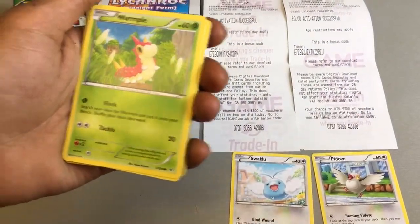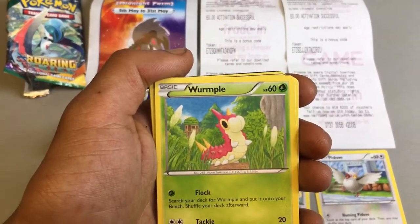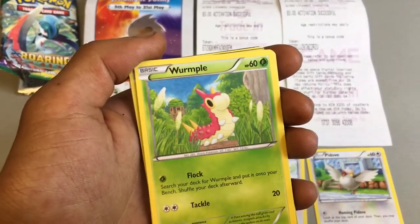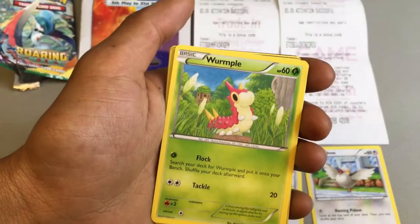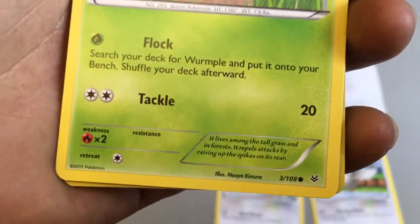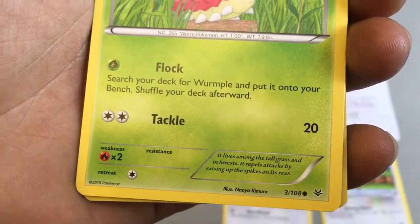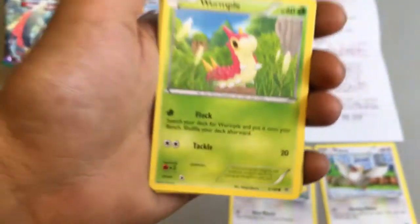We have a basic form grass type Pokemon with 60 health points, a Wurmple-like card with two attacks: Flock and Tackle, which does 20. It kind of looks like a crappy version of Caterpie. It lives among tall grass and in forests, repelling attacks by raising up the spikes on its rear.